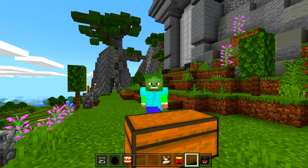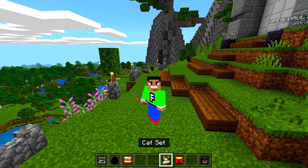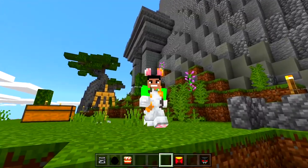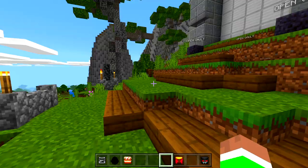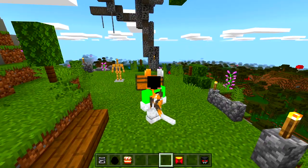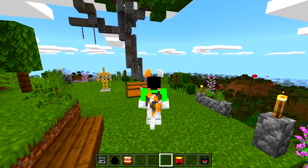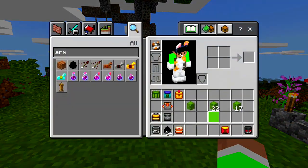Alright, what else do we have here? Cats set — let's look at this. Oh, I got a tail, I got the ears in two different colors. You know what, I like this more armor mod — it's actually pretty cool. Sometimes the diamond, gold, and iron armor gets a little boring, so this does make it more interesting.